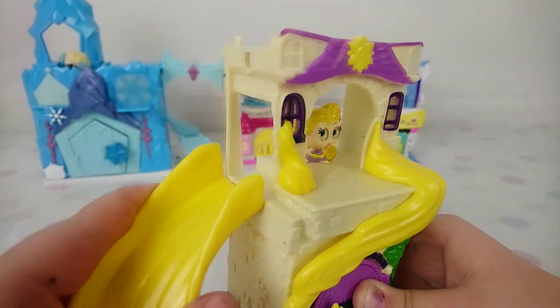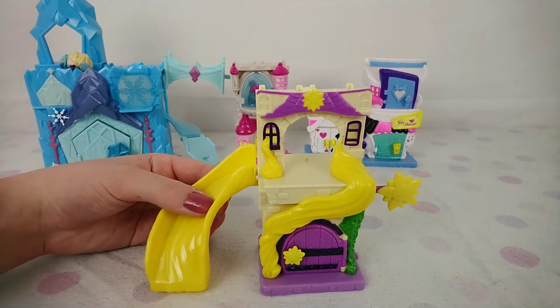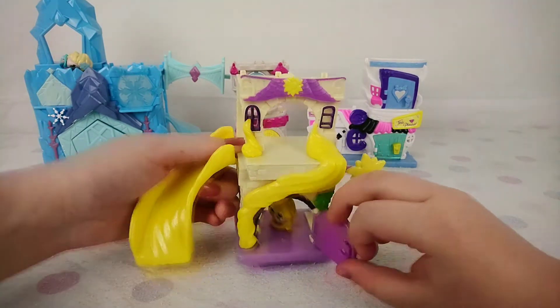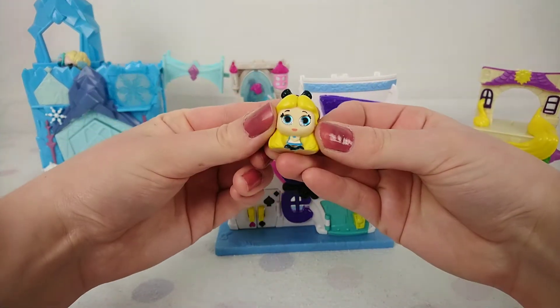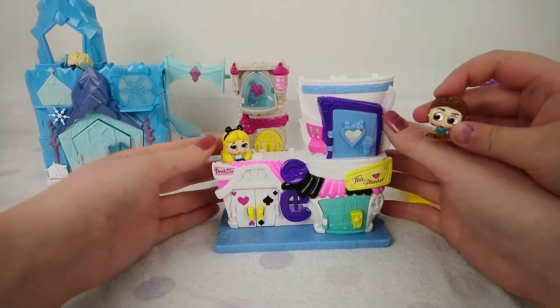We can connect it right there, Joey. Look at the surprise down here — open the door! Those things open. Oh hey, wait — this one is Alice in Wonderland because look, we have her figure! That's so cute. She's meant for this one — she's up here like, hello, I'm up here!